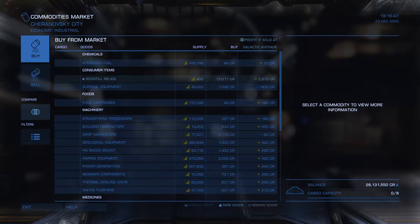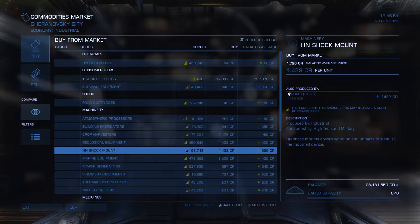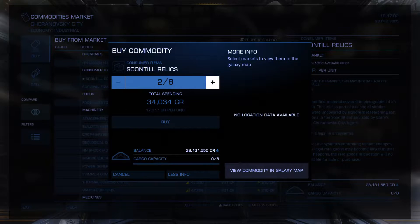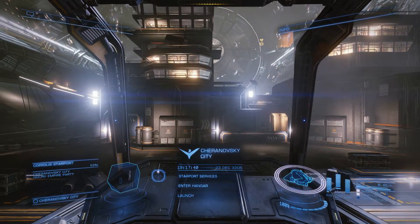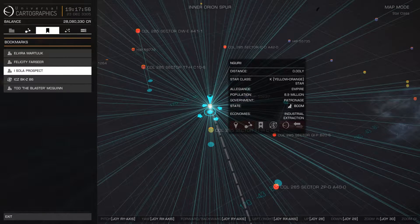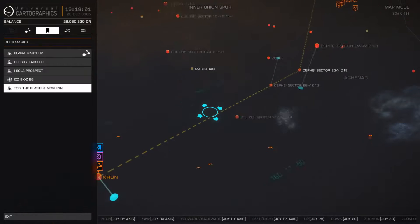Checking out the commodity market, I fitted a small cargo bay on my ship to be able to do it. Soon-Till Relics — there we go, we want three pieces, three units. Perfect, I think we are ready to go again. Maybe let's fuel up. And now we want to target this engineer system. Elvira Martuk — there we go, plot a route please.